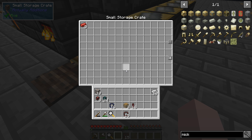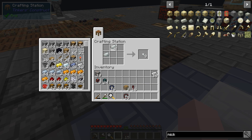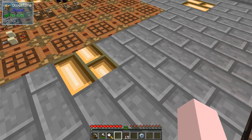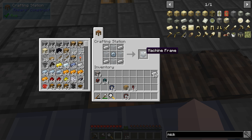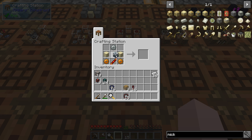I need four of those invar to make a gear - an invar gear. There was a tin gear where the machine frame was supposed to go - that was my mistake. With the machine frame corrected, that gives us our induction smelter.